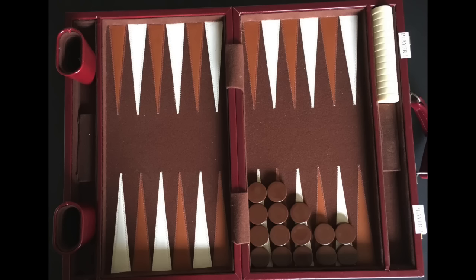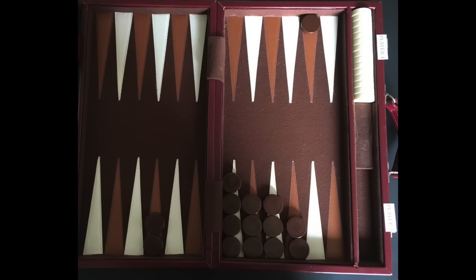If a player has no checkers off the board when his opponent has removed all his checkers, it is known as a gammon and is worth a double game. If a player still has a checker in his opponent's home board or on the bar when his opponent has removed all his checkers, it is known as a backgammon and is worth a triple game.